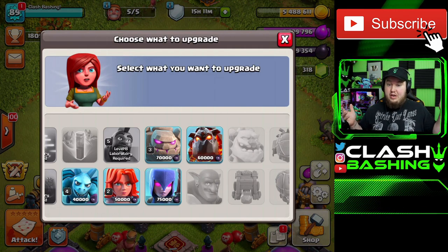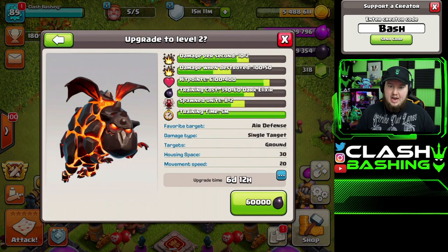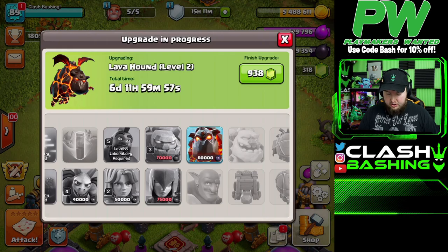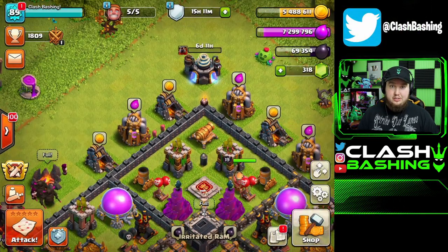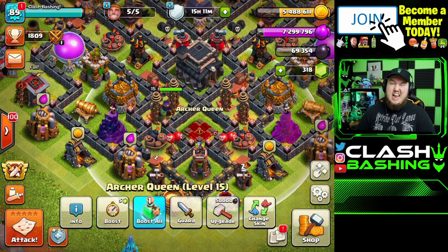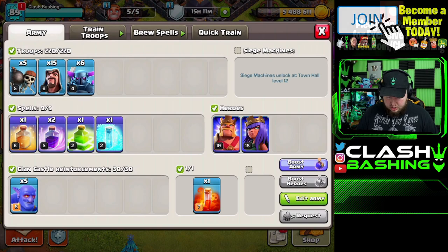So that's how we're starting the video — hopping right into it. We're going to upgrade the Lava Hounds first. I love using LaLo and I've been practicing it a ton, so I want to get our Lava Hounds upgraded in the laboratory for 60,000 dark elixir, going up to level two. That leaves us at 69,000 dark elixir.